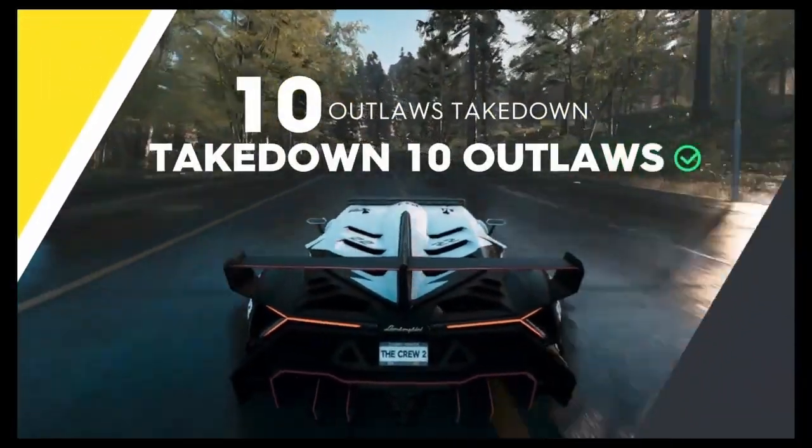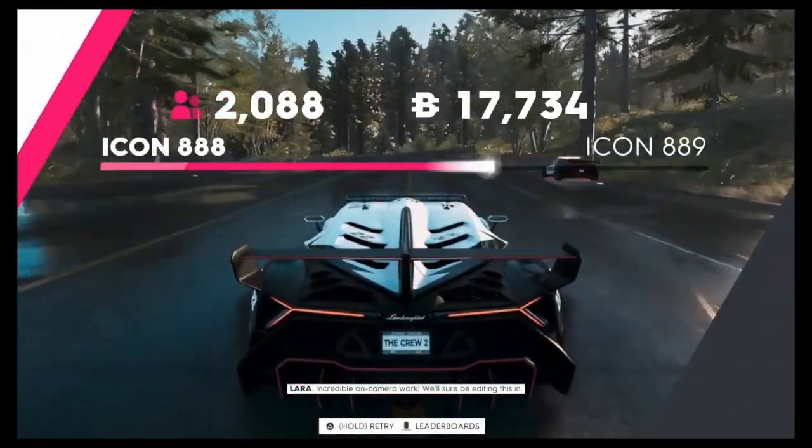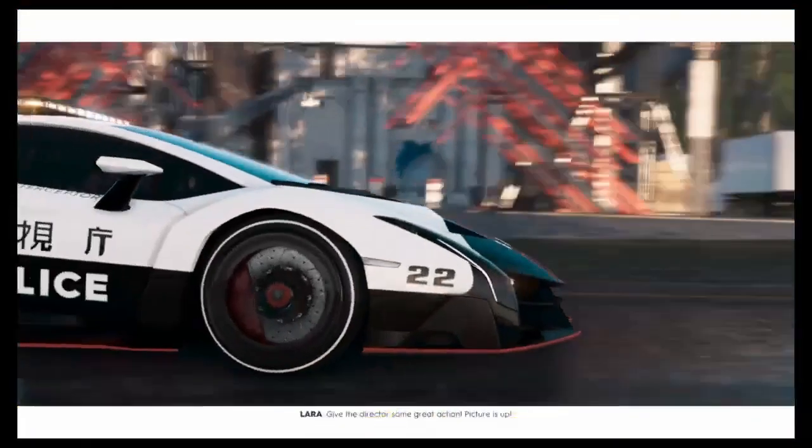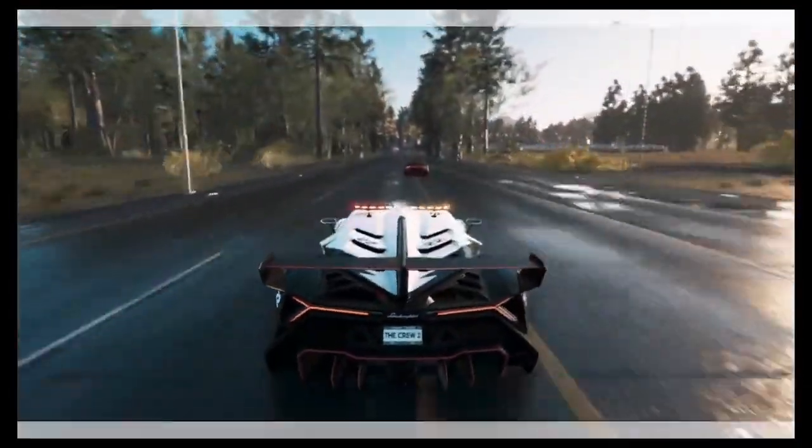Look how much money I got — 17K — and not all of my points are even on the Rich icon right now. If you can put all your points on Rich and do this quickly on easy difficulty, you'll be getting at least 20K per run. The higher your icon level and the more points you put on Rich, the more money you'll earn. Let me show you one more time.